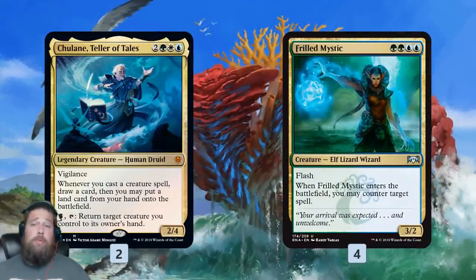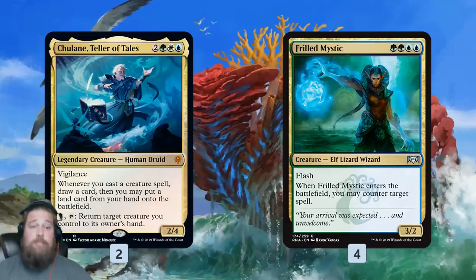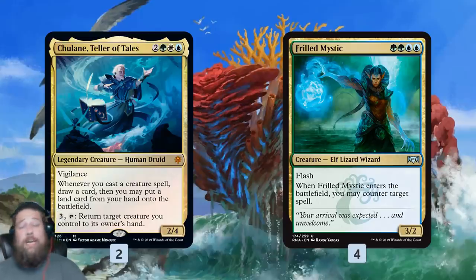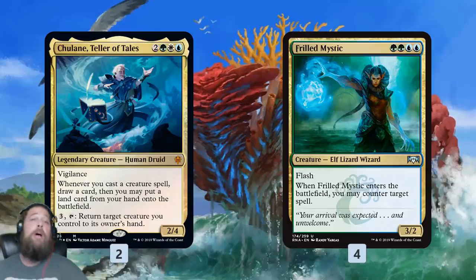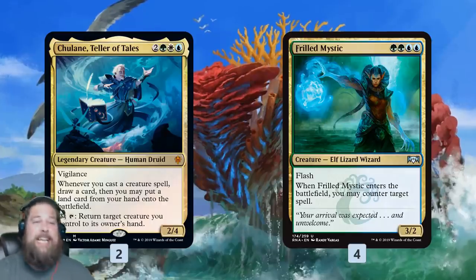A cheaper lock is Frilled Mystic — a creature that counters something when it enters. With 7 mana, we can bounce Frilled Mystic with Chulane, replay it to counter something, draw a card, put a land into play, and do that again every turn. That's even more devastating with Teferi out, since our opponent can't interact back. In late game when our opponent is in topdeck mode, we just Frilled Mystic every draw they make until we eventually beat them down with our janky enter-the-battlefield stuff.